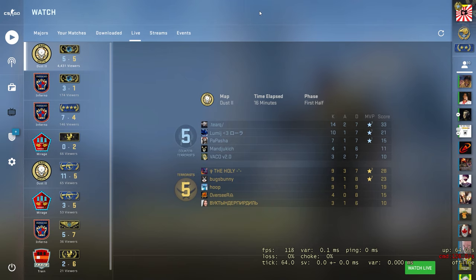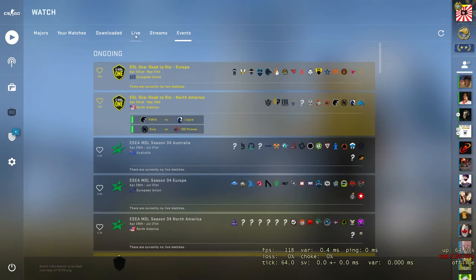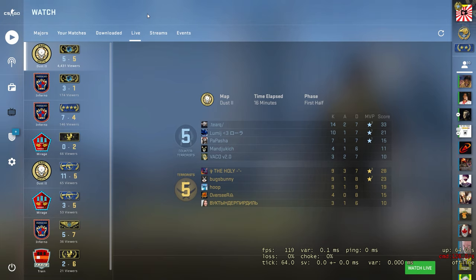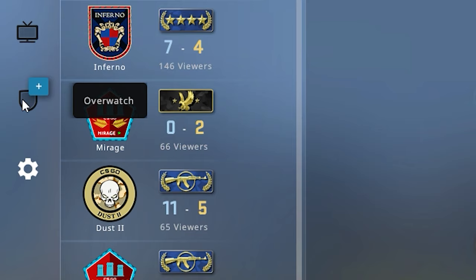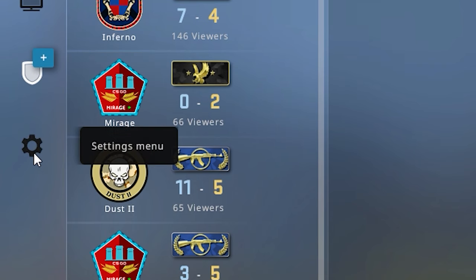In Watch Matches you can also download or view demos of your four most recent matches to see everything that happened from all perspectives. You also have live streams, events, and the ability to spectate matches happening right now from various ranks. Below that is Overwatch — don't worry about this, it comes much later after you've spent a lot of time in CSGO. Below that is your Settings menu, which has video, audio, game, mouse and keyboard, and controller settings. You can even play with a controller if you want. And at the bottom is Quit to Desktop.